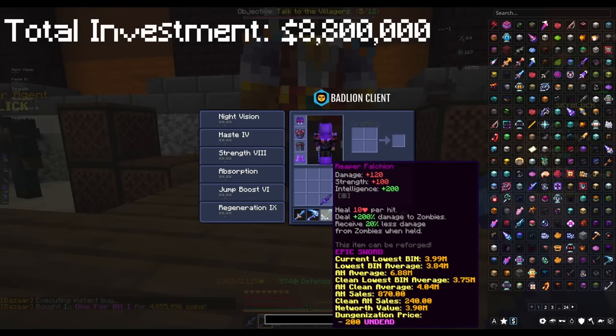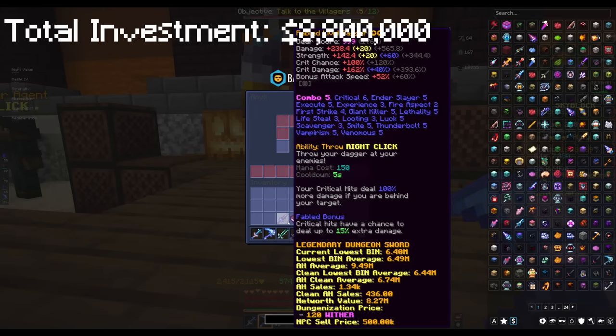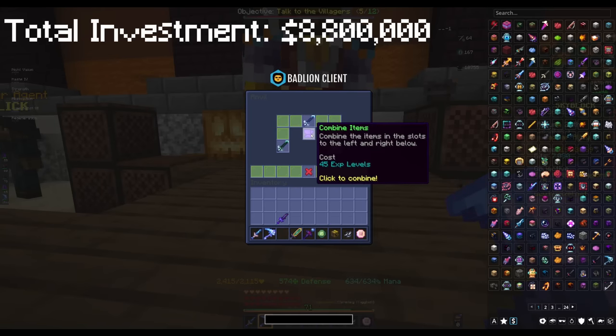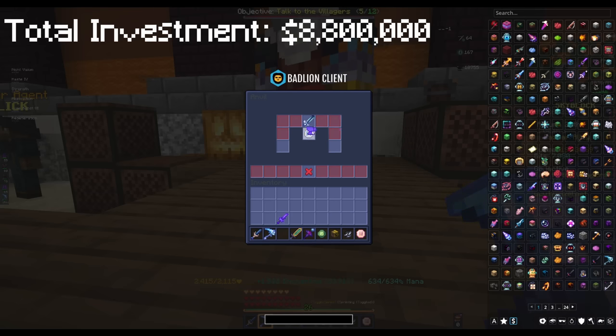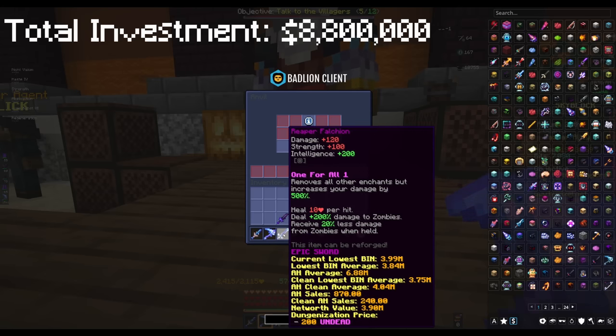Let's see how much it'll cost to apply it. There's the One for All — only 45 levels. Wow, that's pretty nice. We now have our One for All Reaper Falchion.